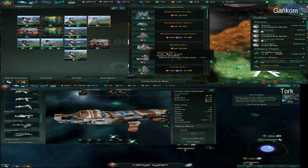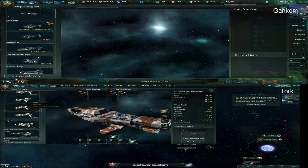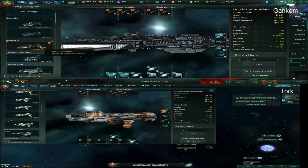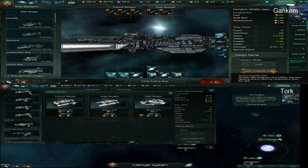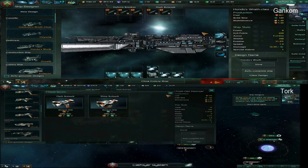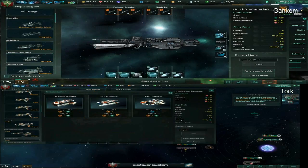With destroyers, you have two chassis. Corvette classes are just one chassis, but with destroyers you get two and can have different combinations. I have destroyers as well. Sorry everyone — I'm just looking at my ships trying to figure out if there's any difference from what I already had.